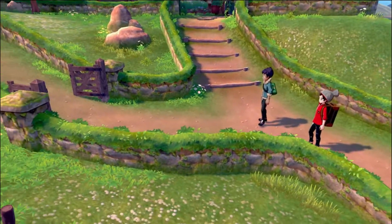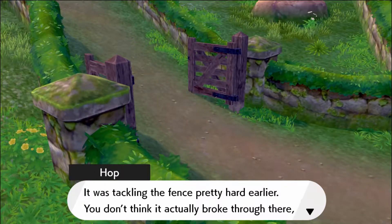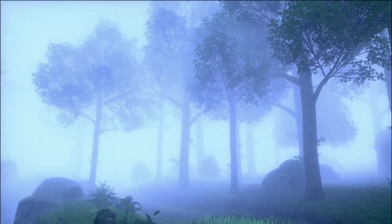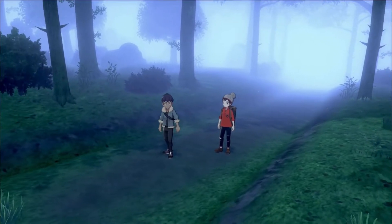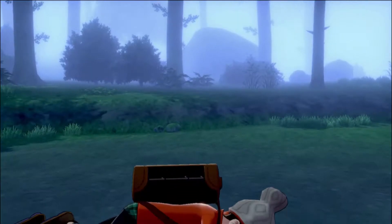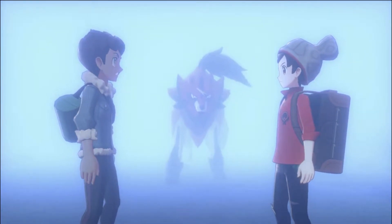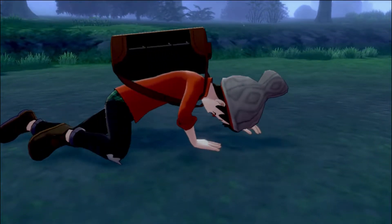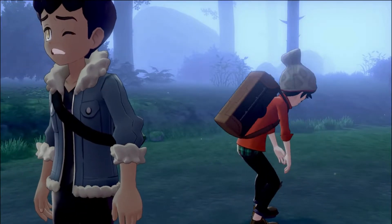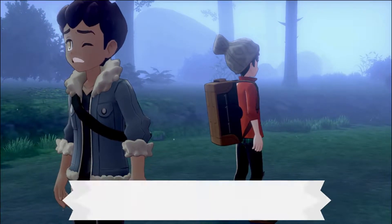For some reason the Wooloo that was in front of the house broke through a gate, so Hop and I decide to go into the dangerous forest that everyone tells you not to go in, to save it. Thankfully we didn't die. I got to see my favorite Pokemon of all time — question marks — and was quickly shown my place in the bigger picture. But it's all good because Leon was there with Wooloo.